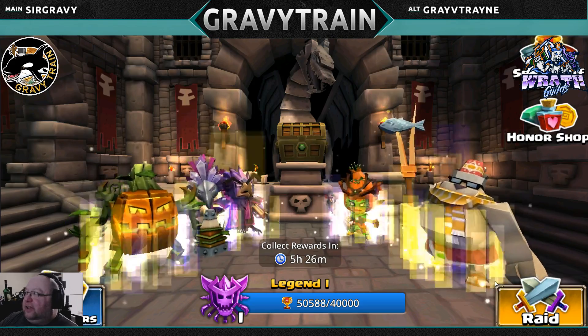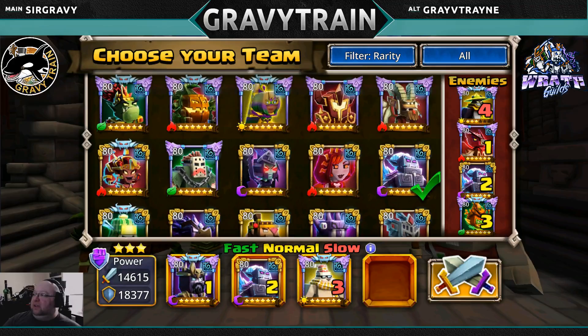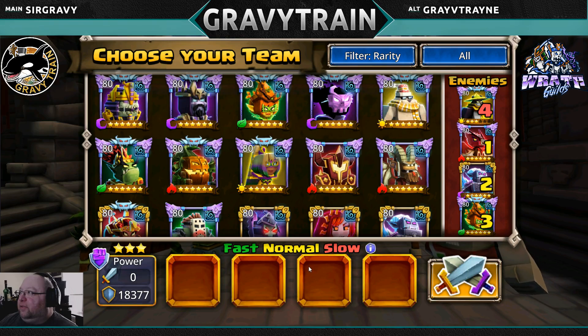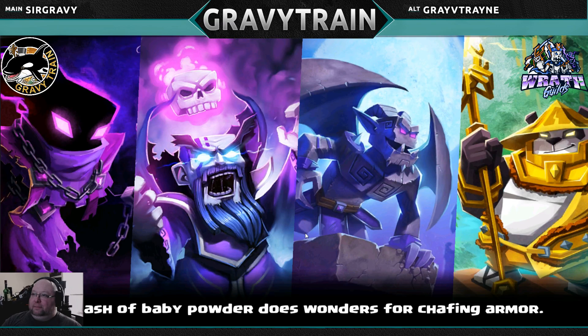Let me show you just how good teams using this can be. I'm going to run Ponte, Shade, Agnon, and Jhin — Shade has the boost, Ponte has the boost. I'm not going to do a bunch of battles, I just want you to see just how good this can be.